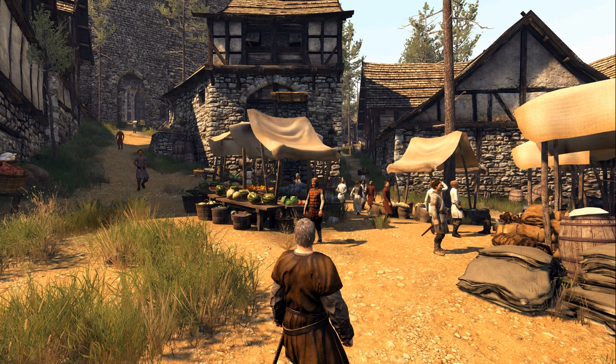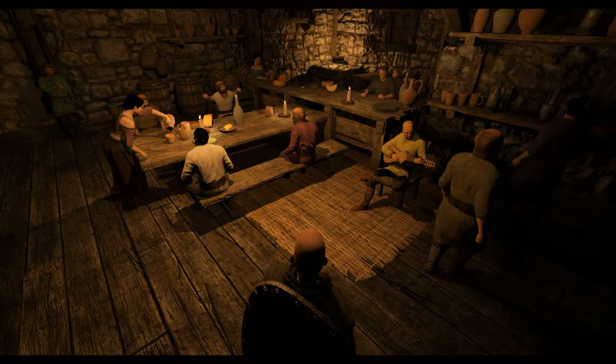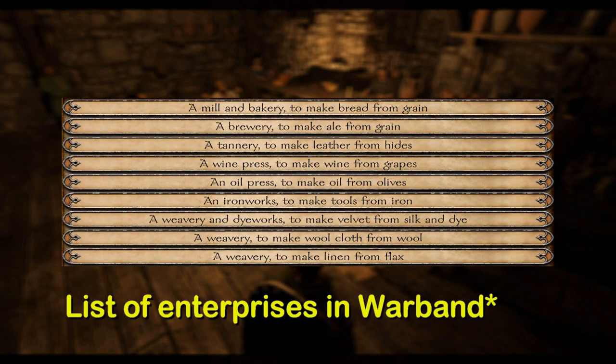Now the same system is implemented in the sequel of Warband, namely Bannerlord. Players can choose out of a list of enterprises. Some examples are a brewery which obviously produces beer from grain, a mill which produces flour from grain, and a pottery which produces pottery from clay. And obviously there are many more businesses to choose from.